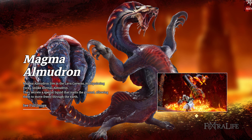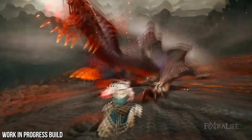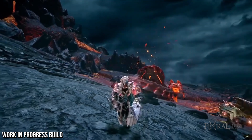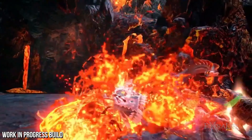The Magma Almudron is a fire-based subspecies of the Almudron found in lava caverns. It is able to enter a heated state after burrowing underground, giving it access to magma attacks. As with the regular Almudron, hunters should always be wary of the Magma Almudron's deadly tail.